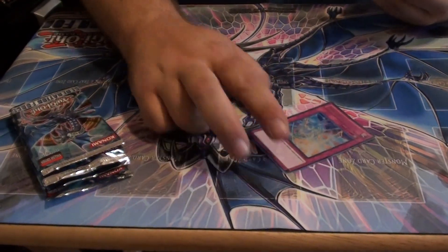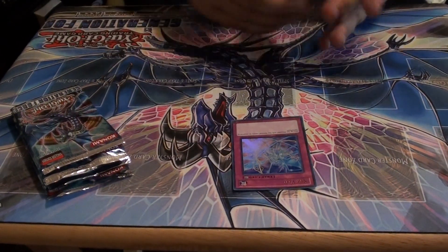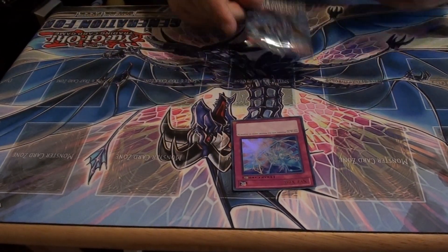XYZ Veil, as you know, is the sneak promo participation card. I'm going to get into the packs — a lot of good stuff in this set. Leviathan Dragon — I've seen the ultimate version of it so far, it looks really, really nice.